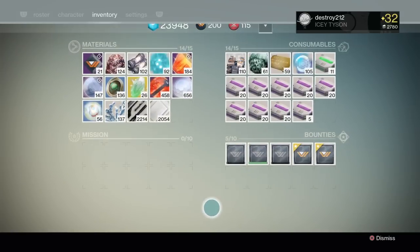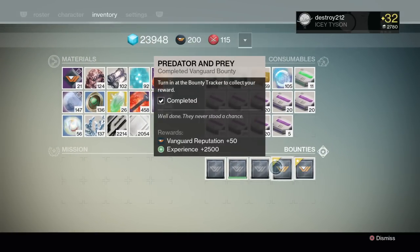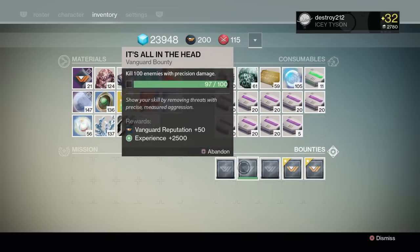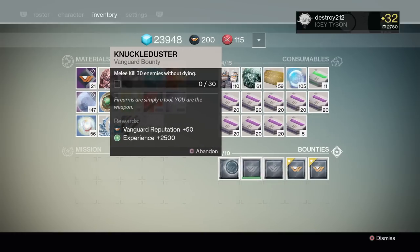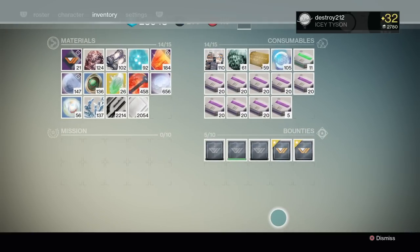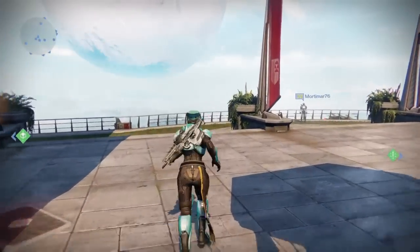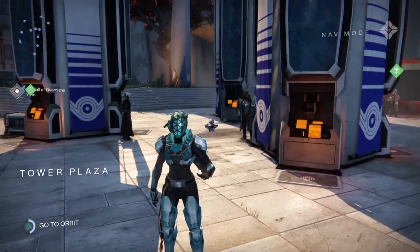Another cool tidbit I noticed is there are little check marks when you complete bounties. You can tell when you have a bounty done — as if you couldn't tell before by the little star in the corner. That's pretty much all the huge features I can cover.